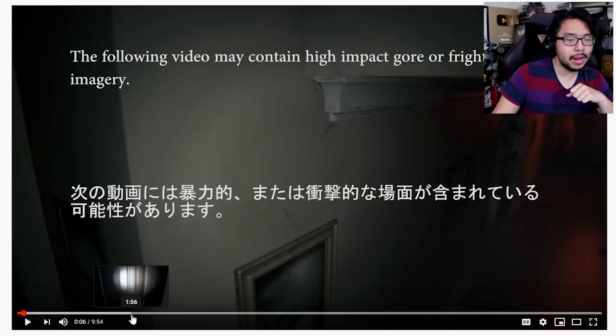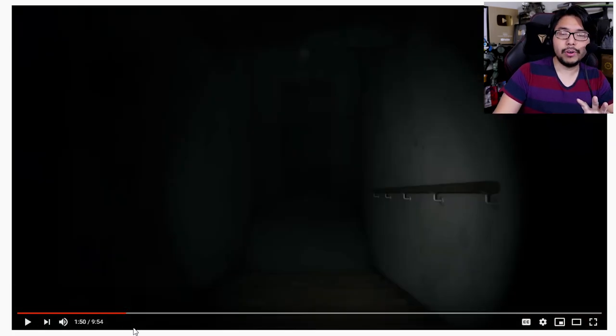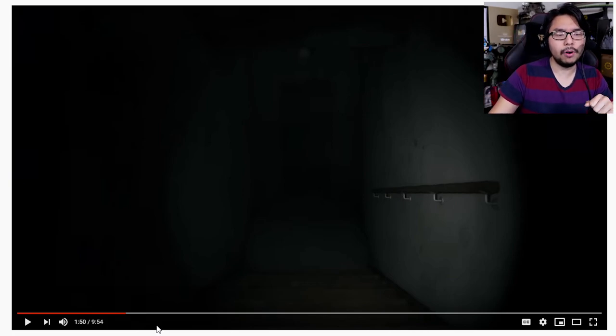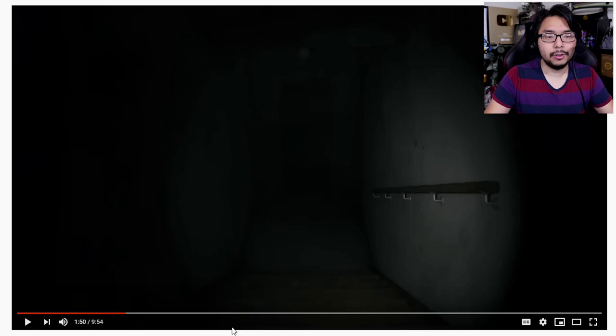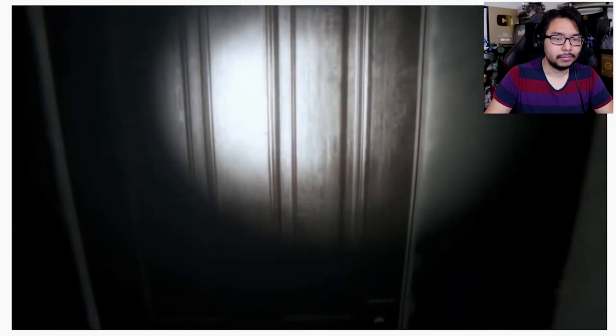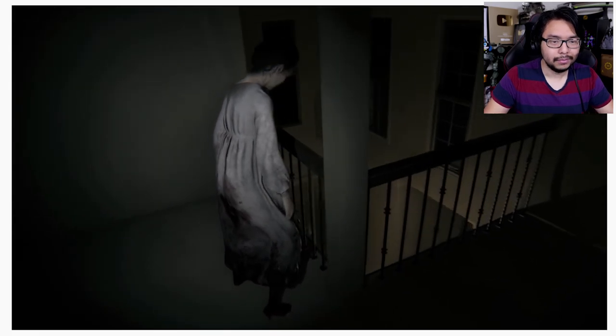As far as this video goes, let's go to 1 minute and 50 seconds. In P.T., there is a sequence where you see Lisa up on the overlook on the second floor — she looks down at you and then walks away, and you never get to see what happens after that. Lance McDonald pulled the camera up to the second floor to show us what happens up there. By moving the camera with flashlight in hand into an area we're never meant to reach, we get a clear view of what exactly Lisa is doing throughout this entire scene.